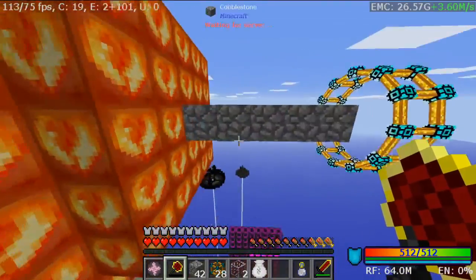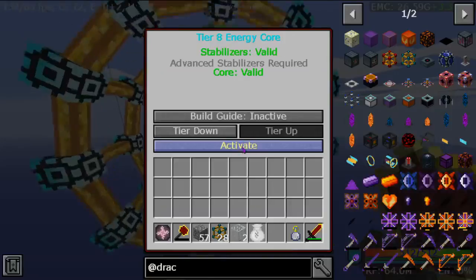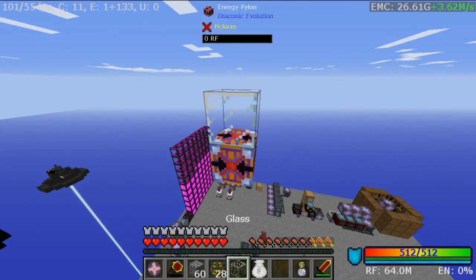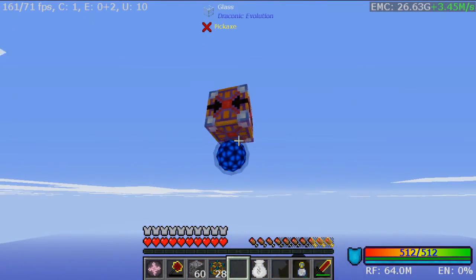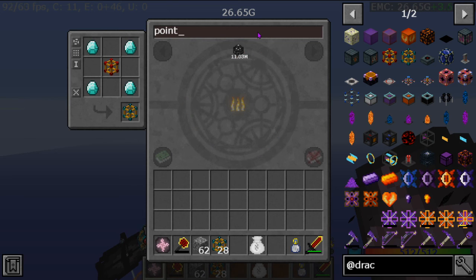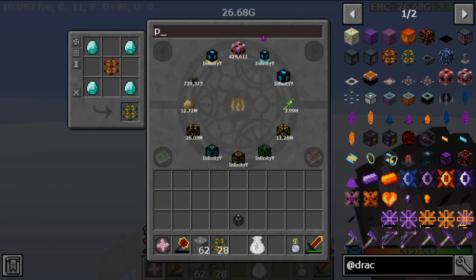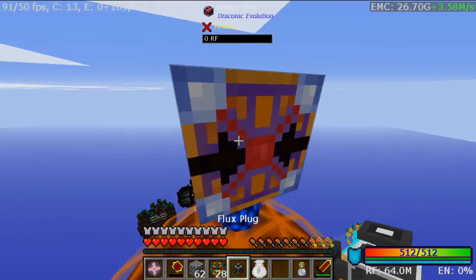We break those all apart, do a little bit of activation, place the glass down — and watch the magic. One point one plug, and that plug is going to be going to an output network.